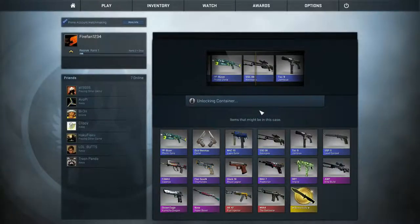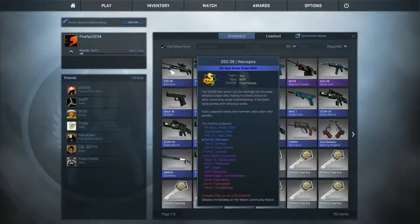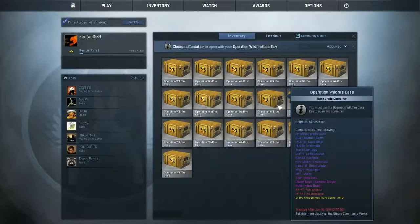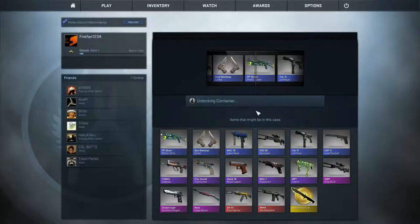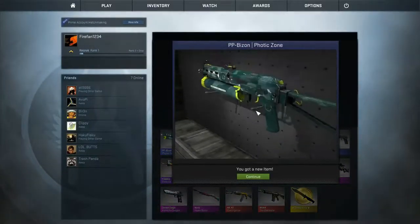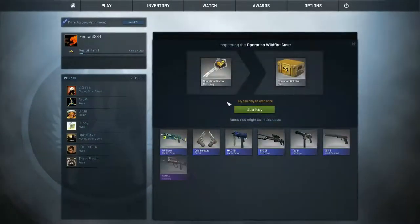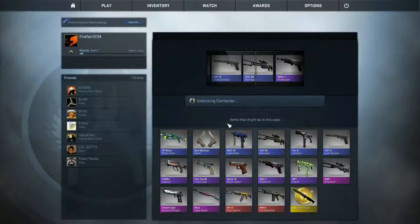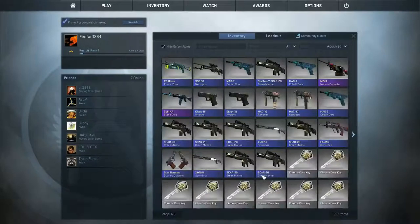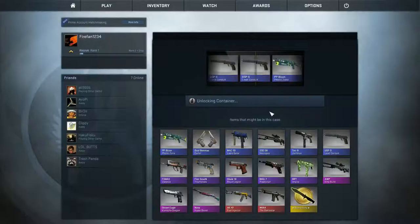And I get something new — I get the SSG Necropolis, and that is field tested. Open number two of the Wildfire cases — purple goes by, some more purples — and the P90 Bison, Photic Zone. Not good — field tested, or well worn, okay. Never let me guess right. Continue on, just trying to get through it. Saw some pinks go by there at the beginning — and I get another SSG. This is turning out to be quite the painful process of opening all these cases and getting nothing. Lots of purples go by and another P90 Bison — I'm just going back and forth between those two.